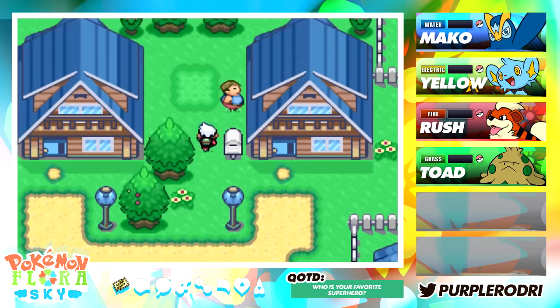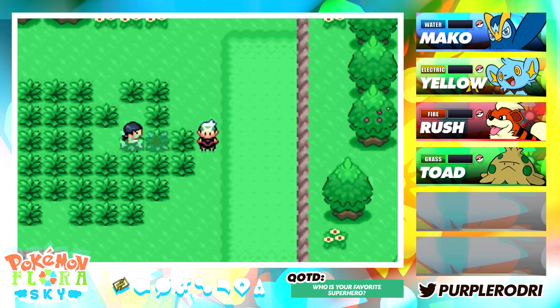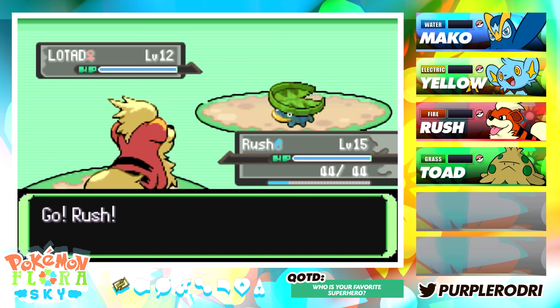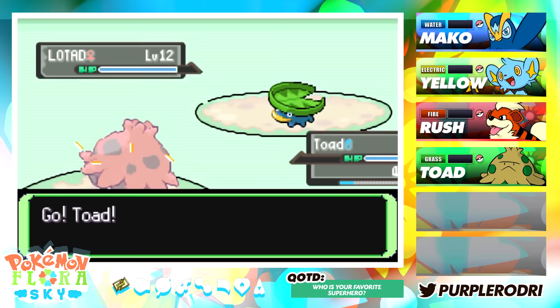Now that we're back in Small Town, let's see if we can figure out where exactly we need to go. It looks like we're going to have a battle — it wasn't available to us before, but it looks like it is now. Our team is really, really strong. I feel like we have a very solid team: we have a fire type, a grass type, a water type, and an electric type. What else can I ask for? This is such a solid start.